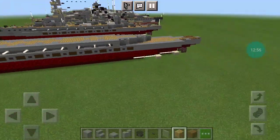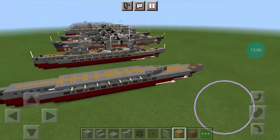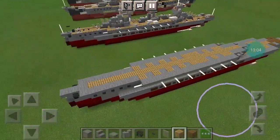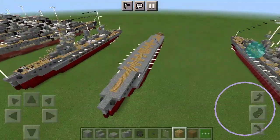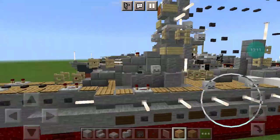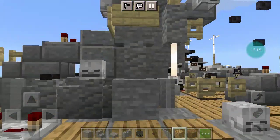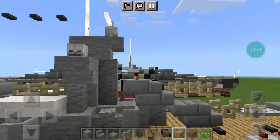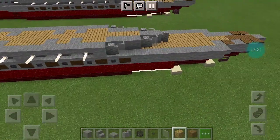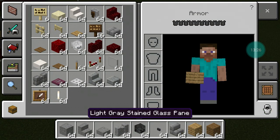That pretty much does it for the hull. If you want to build the wreck version, I advise doing all of this upside down, with only up to a maximum of the second layer of the superstructure. But anyway, moving on to the rest of the fourth layer.